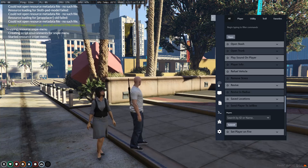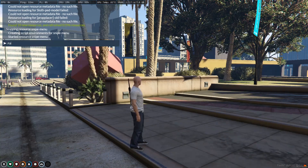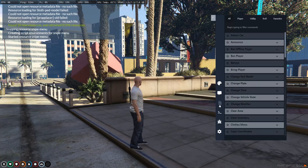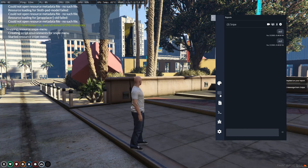This admin menu also has an inbuilt report system which lets players report issues, and admins can access it using the tabs given to them to respond to the players. Admins also have a specific chat built into the admin menu so they can speak to each other.